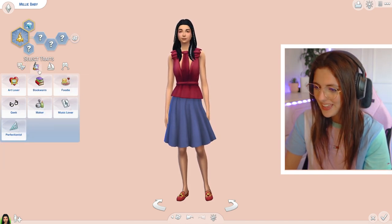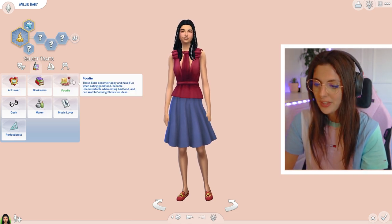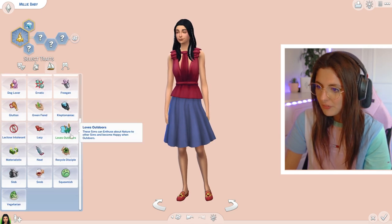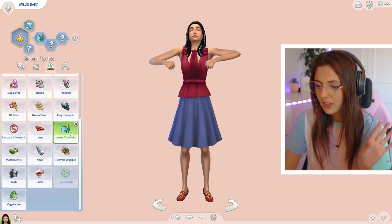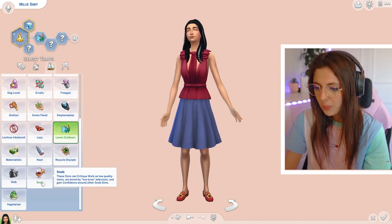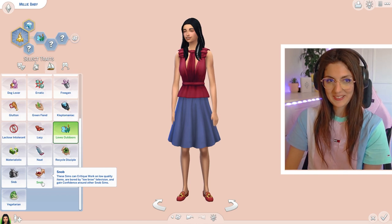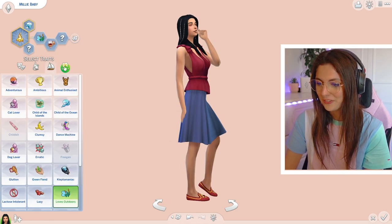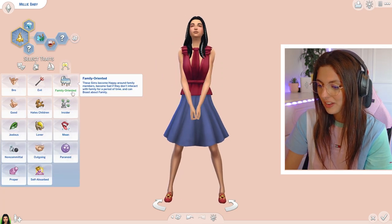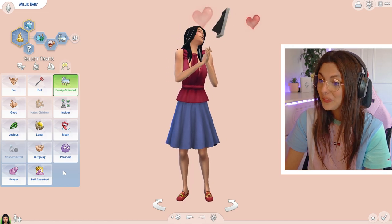What would little Millie be? She's not a foodie — she can sometimes like food, sometimes go off it, I wouldn't say foodie. Let's give her outdoors traits since we're going with that for the aspiration. I would say she probably loves the outdoors. I would say she could be a bit of a snob — like, oh, I'm better than you, looking down on you kind of thing. I'm going to do snob for now for Millie. And I would say she's quite family oriented — let's do family oriented as her final trait.